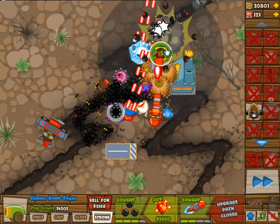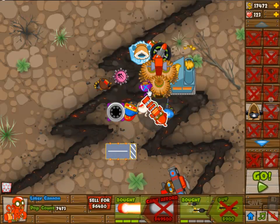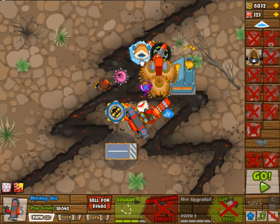The sniper monkey is completely useless — just like the Buccaneer — because there's no water in this level, so you can't really place it.